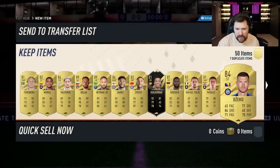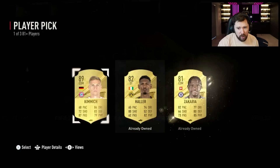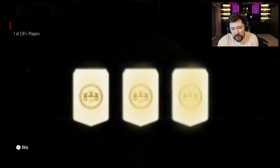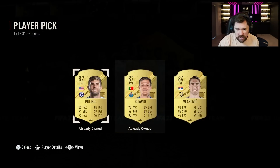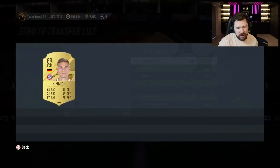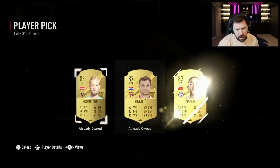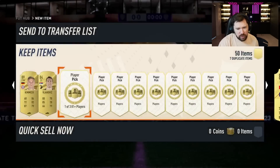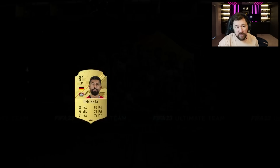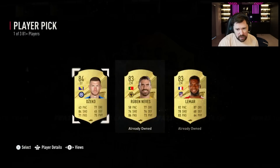84 Dzeko is okay. That's not bad for a first little set — couple of massive walkouts in there. And Rudiger — that's our third 89. That is alright. Because obviously each one of these is traded for 10 commons, and the commons are probably like 450, 500 — so each one is like 5k per pick. Even 83 is reasonable; I think they're about 1,500 coins right now. The fact that we've got three massive 89s already but no 86 Torres is a bit mad.